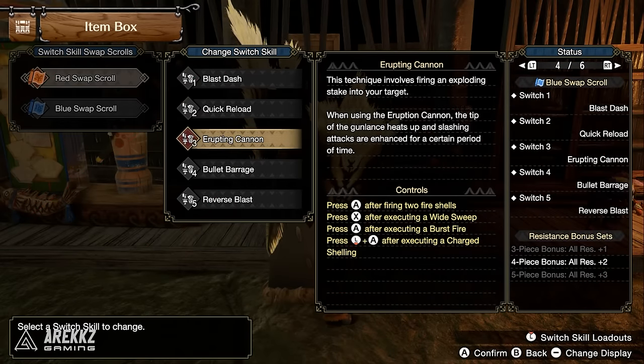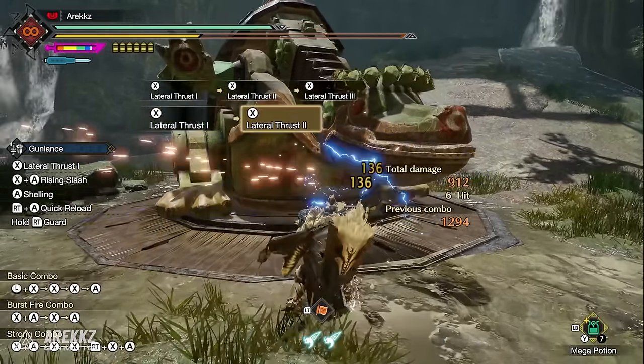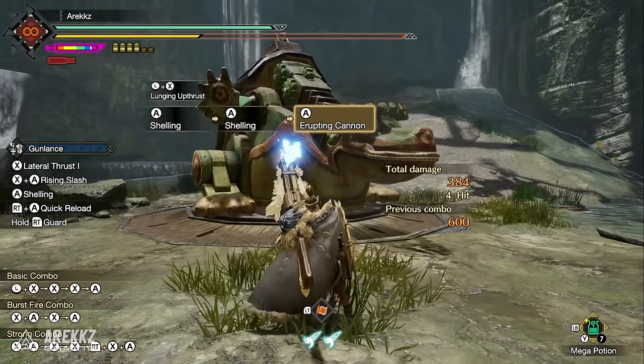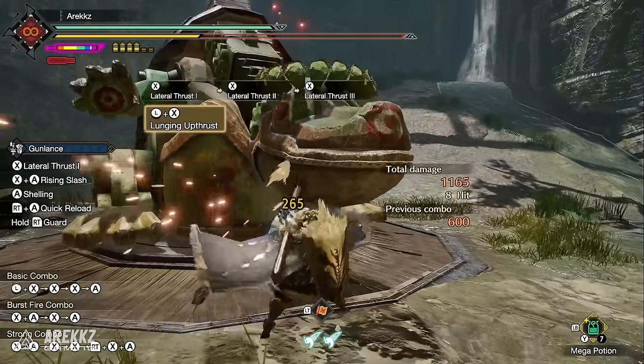For the Gunlance, Erupting Cannon fires an exploding stake into your target; the tip of the gun lance heats up and slashing attacks are enhanced for a period of time. It replaces the regular Worm Stake Cannon in any combo where you'd normally input it — simply swap Erupting Cannon in.